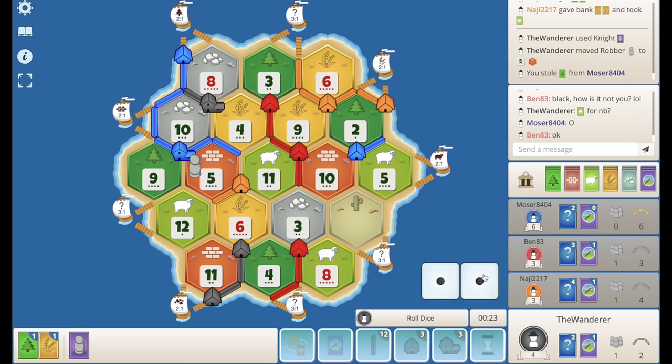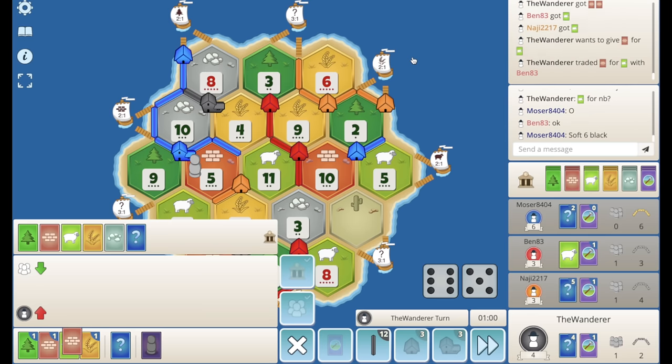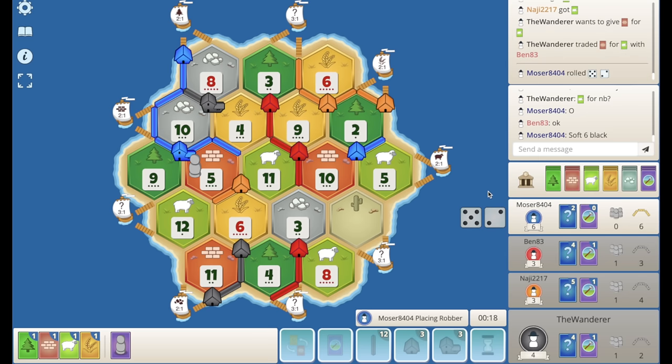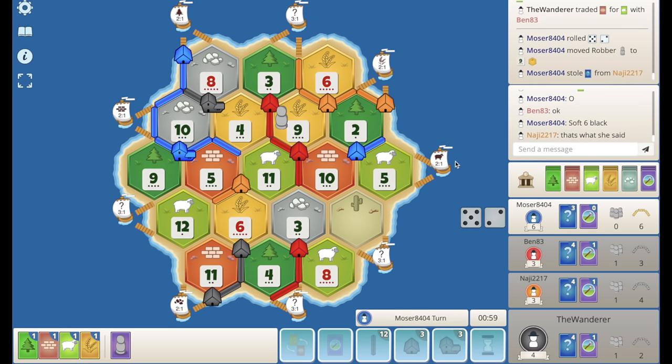We get a wood. Do I trade the brick? I probably do — brick for sheep. Do I ever drop a road? I don't think so — I think I just hold it because I could potentially plow red. I'm just going to pass, looking for 8s. Blue rolls a 7 — I think I get hit on the 6 or the 4. Just as long as I don't lose the sheep I'm okay. It blocks the 9, and he steals some orange — that's going to cause some controversy.